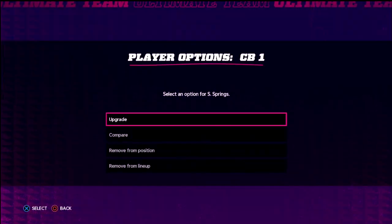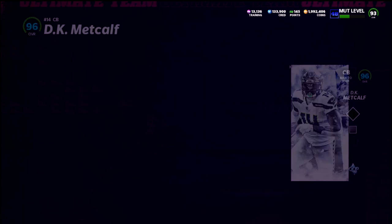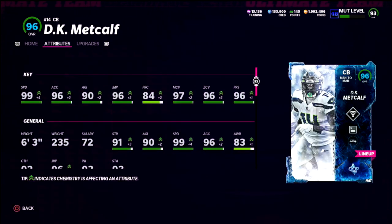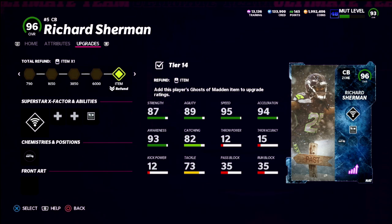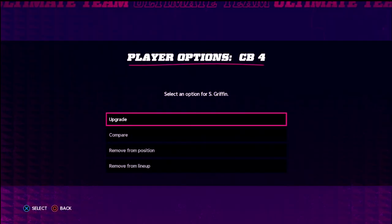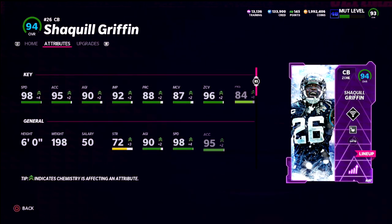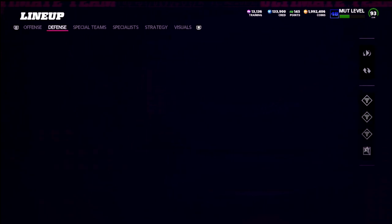The real key to this theme team is the secondary. Sean Springs gets to 99 speed. You have three 99-speed corners: Sean Springs, DK Metcalf at 99 speed with all the boosts — an absolute insane corner — and Richard Sherman, the crown jewel at 6'3, 99 speed, 97 man, 98 zone, 96 press. Then Shaq Griffin can get to 98 speed with 96 zone — great for zone coverage, though I wouldn't man him up as much.